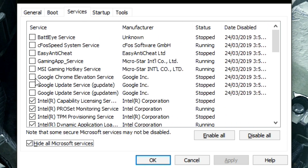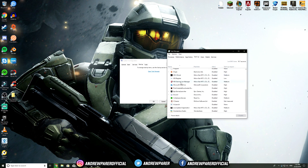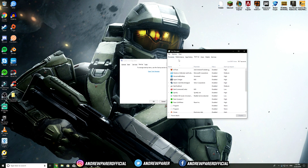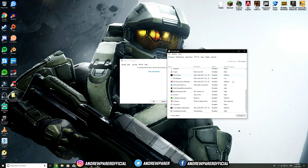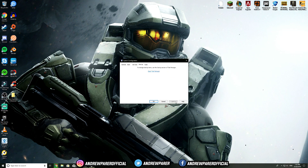Once finished with services, go to Startup and hit Open Task Manager. This is very important — I used to have all these programs running in the background at startup which was slowing my computer down massively. Everything is now disabled, and you can see the startup impact showing how much energy each program uses. Right-click anything enabled and hit Disable. This means programs won't auto-open when you start your computer — you'll open them manually when needed. Hit Apply once done.